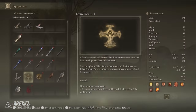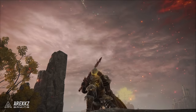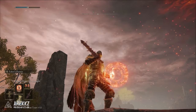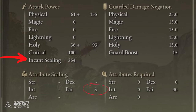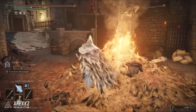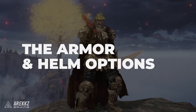In our second offhand slot we have the Erdtree Seal. This is one of the few seals that actually outscales all others once you go past about 66 faith, and we are going up to 80 in this build. We're using the seal primarily for buffs and a variety of incantations, so this seal — because it outscales others at high faith — is the perfect accompaniment. You can find it by going to the Prison Town Church site of grace near Volcano Manor; in the middle of this area there'll be a big campfire with an omen killer enemy. Kill him, go to the cell area, and there is a body you can loot to get this seal.